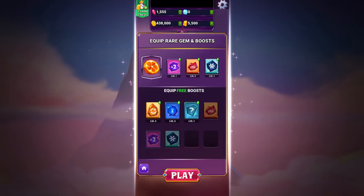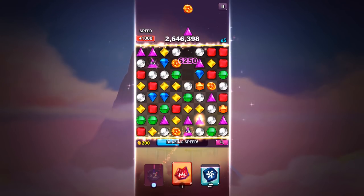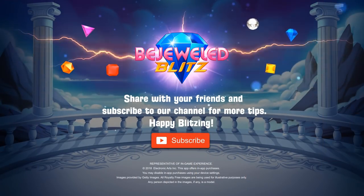As you can imagine, used in combination with classic boosts, Color Blast unlocks fresh strategies for achieving huge scores. We can't wait for you to share your favorite combinations with Color Blast. See you soon!